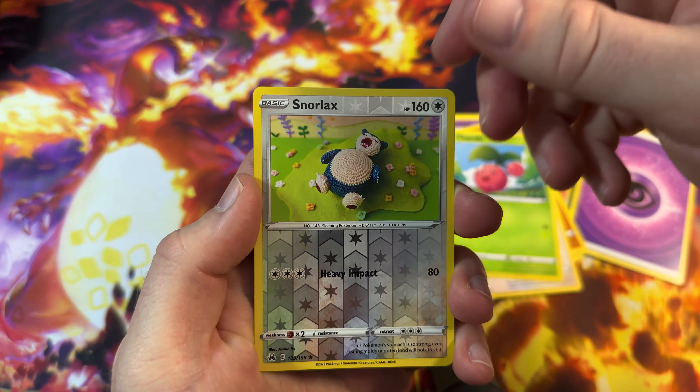Moltres is my favorite, but Articuno is a very, very cool looking card — especially in the Galarian form. So here we go, that is the promo. That looks really, really nice, actually. That's a beautiful card. Moltres might not be my favorite anymore — wow, look at that! And then of course, there's a promo card for you guys.